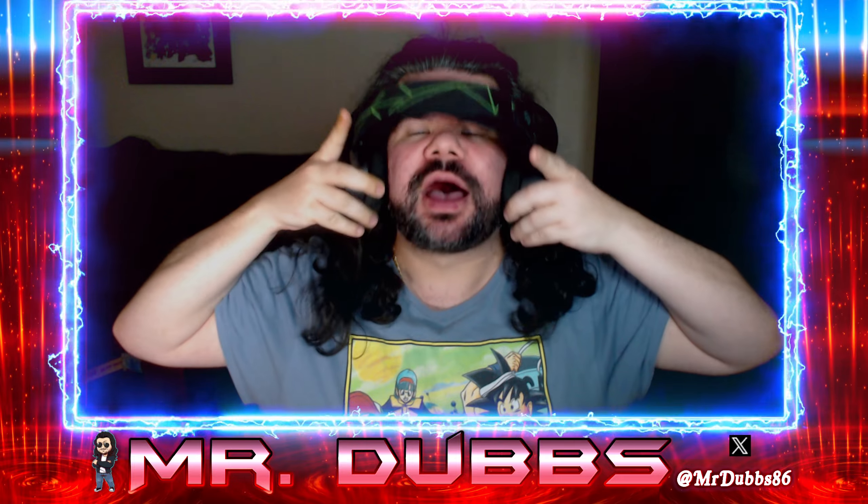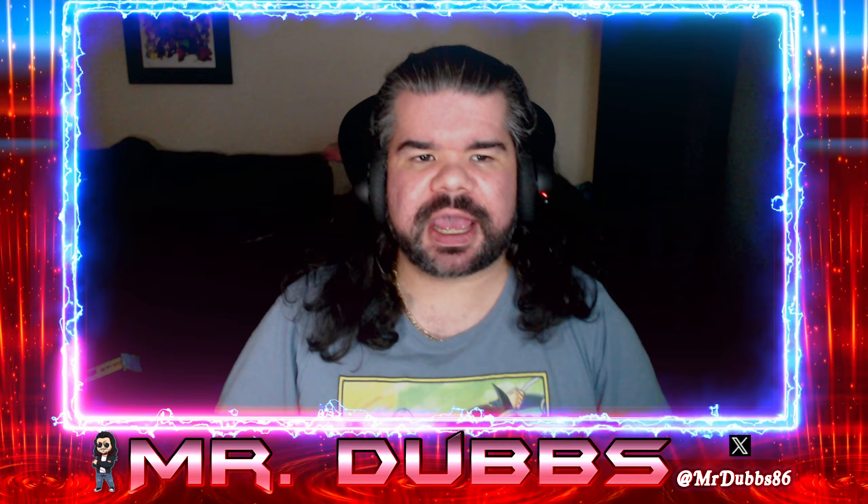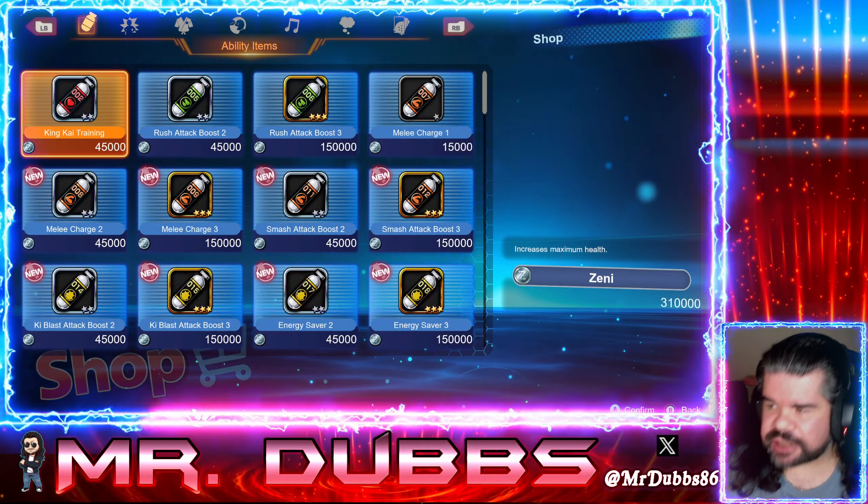If you weren't aware, Zenny is used to get pretty much everything in this game. You can buy most of the characters — some things you might have to use wishes for — but you get ability items, costumes, characters, pretty much everything from the shop.